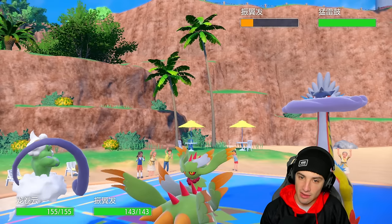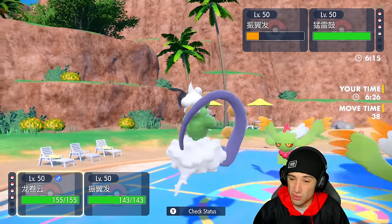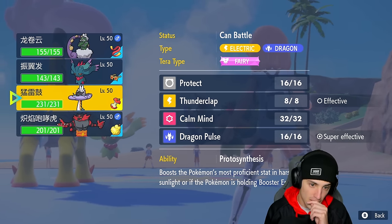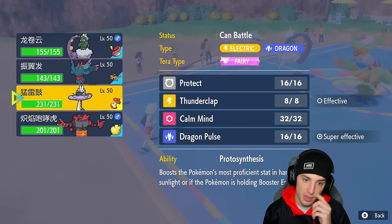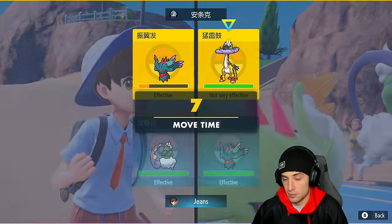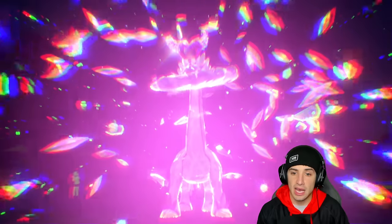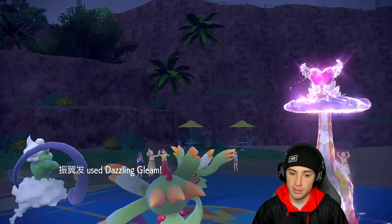We have the faster Pokémon on the field and their Raging Bolt comes out — Thunderclap is a little scary. I could swap into Incineroar but I'm going to save that. I have Focus Sash. I don't want to bring Incineroar out until Ogrepon is on the field since that's their only physical attacker. From here we Dazzling Gleam and Bleakwind Storm. They Terastallize Raging Bolt — that's totally fine.